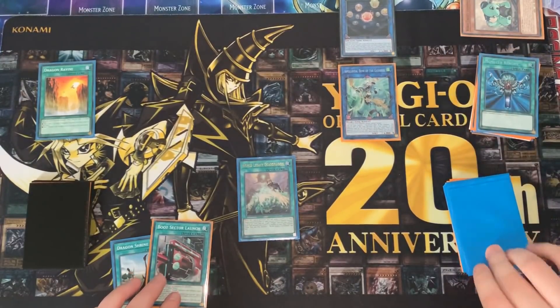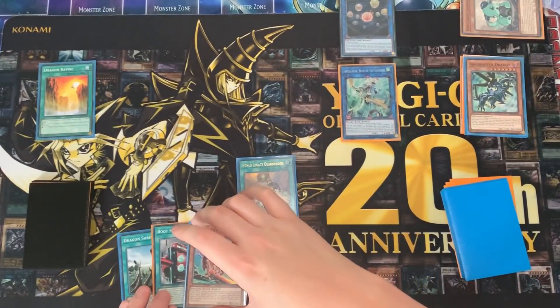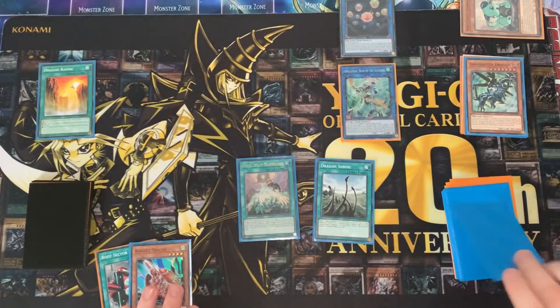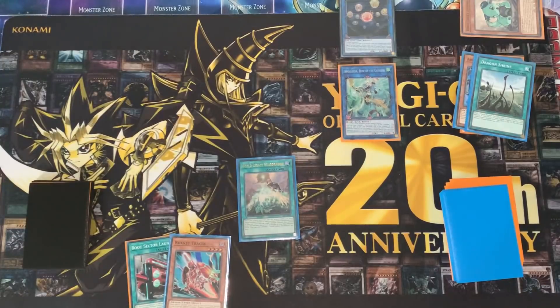Discarding any card, you're going to bin Absarator Dragon. This will get you a search for any rocket, so you're going to add Rocket Tracer to your hand. In this example, I'm going to activate Dragon Shrine to send Galactic Spiral Dragon to the grave. The order doesn't really matter — you could have done it the other way around — but as long as you have Spiral in grave and Tracer in hand, you're good to go.